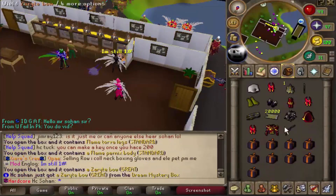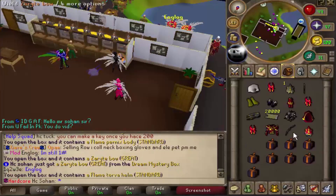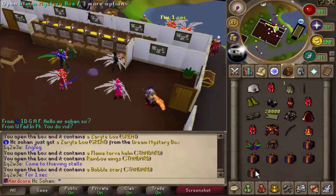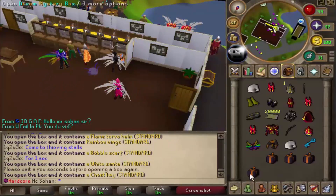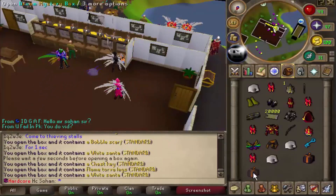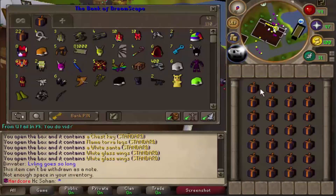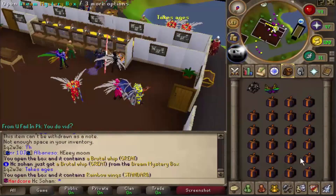Flame torva leg, flame pernix body. Zara bow - we're getting really lucky again! We've got eight boxes left of the inventory - can we pull out another uber reward? White santa, we've had so many of those. Two boxes left - come on. We've got 50 boxes left - please give us something good.